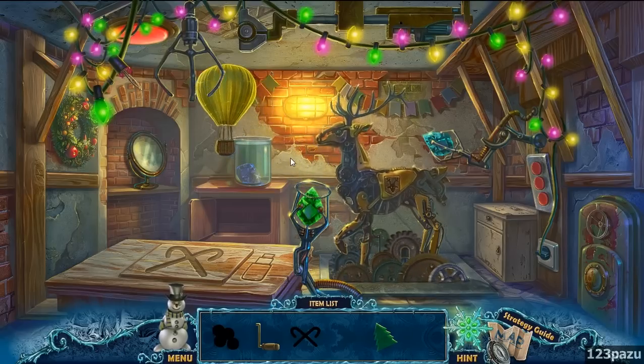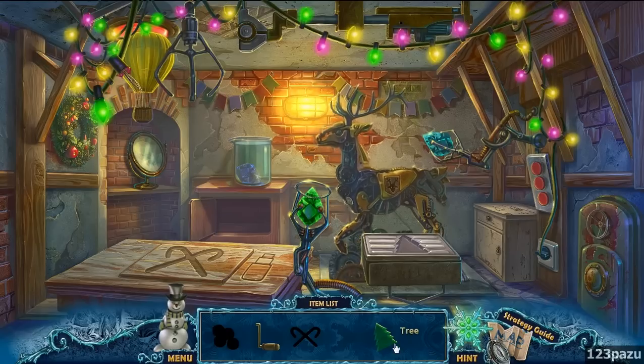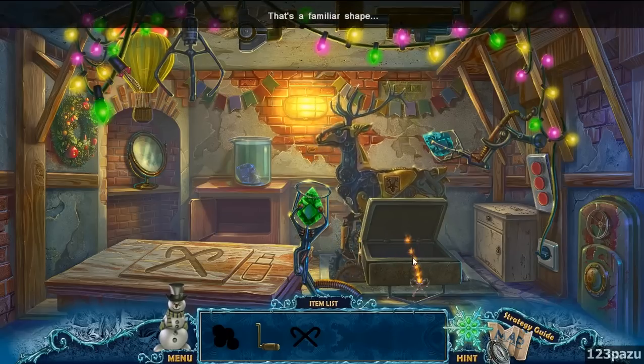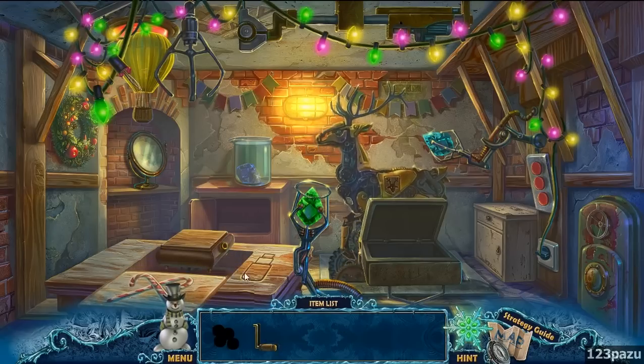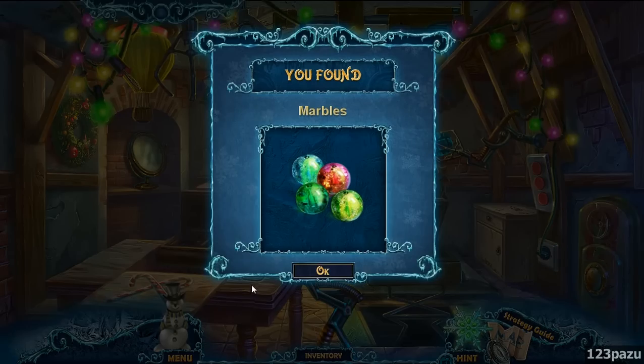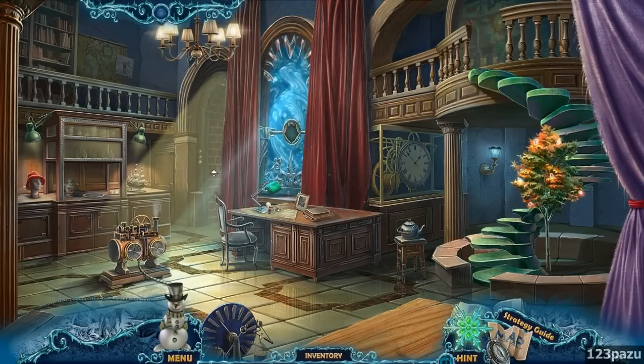Fly up all the way to that large button on top. Christmas tree. Candy canes. And the handle — one item after another. Marbles. Marbles, that's what we need.